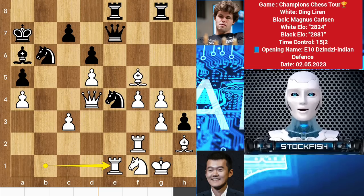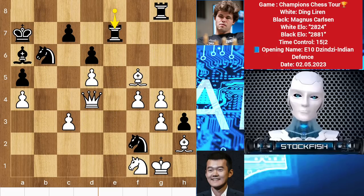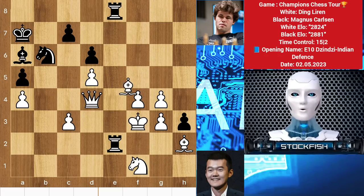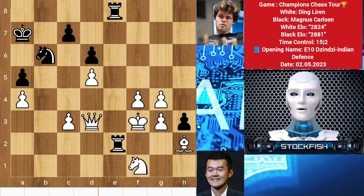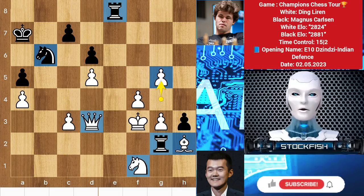Here Magnus played knight takes e2, sacrificing the queen, but it's not worthy. We have rook e2 check, king up to f3, and after a few more moves later Magnus decided to resign the game. Magnus has to be careful about the World Championship 2024. After rook here and so on — you clearly know the reason why Magnus resigned the game.